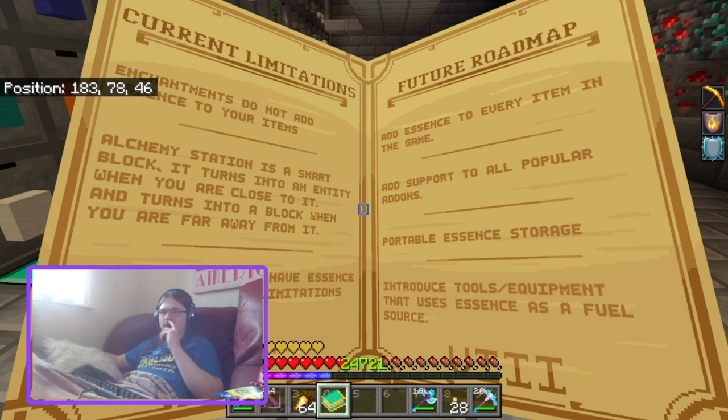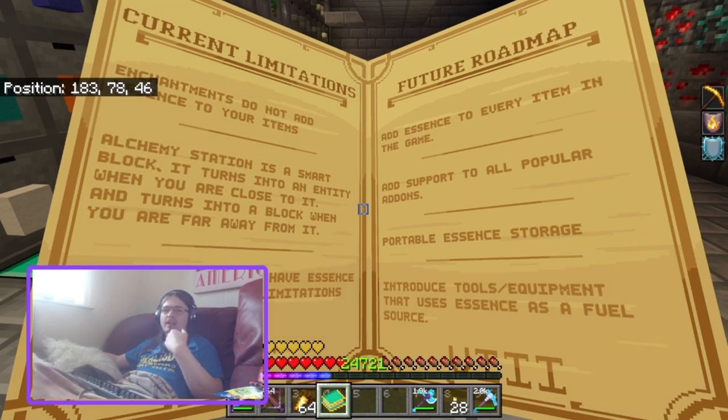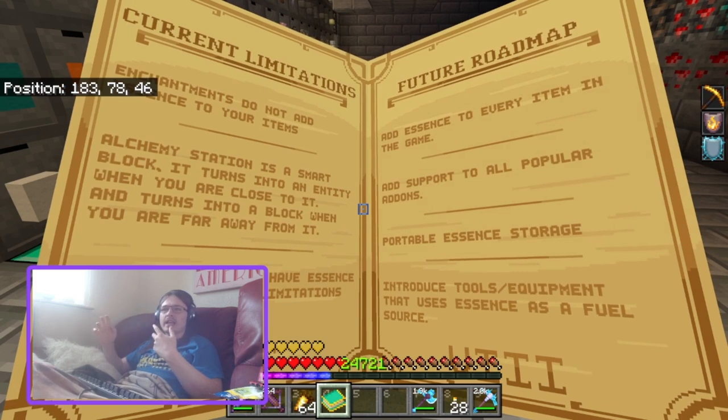I think it was slabs and fences — there are some items where you can't really tell the difference between two different slabs by item ID, so you can't give them separate essence values. So all slabs have the same essence value.